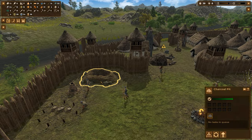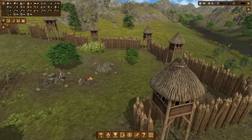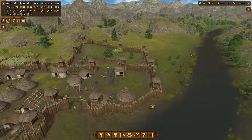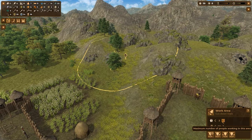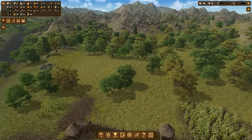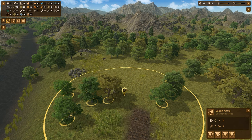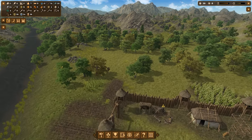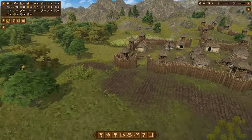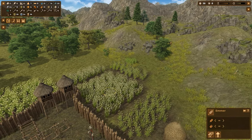The charcoal pit needs logs to create charcoal, and we need charcoal to smelt copper ingots. Since we don't have a ton of logs, I'm going to put three people on logging here — actually, two people — and open another logging area so we can cut trees here as well. I need this area for field expansion and this other area for village expansion, so as soon as they're cut I'll move the fields over.